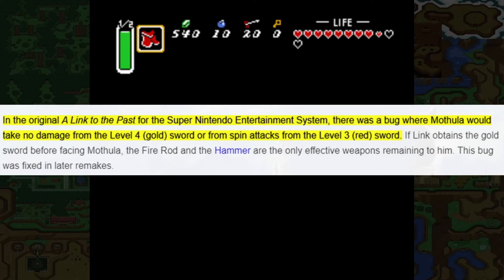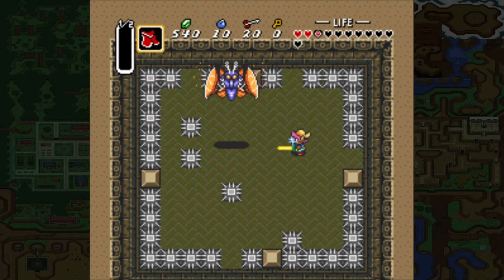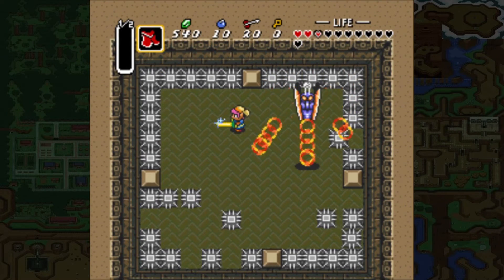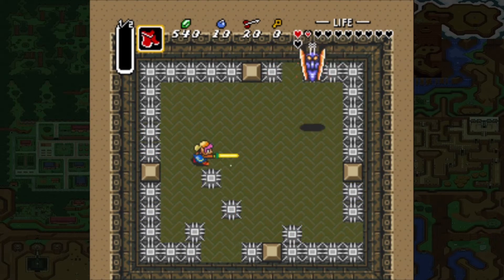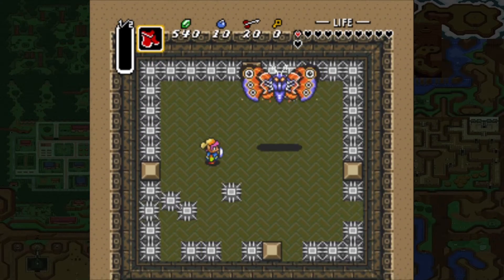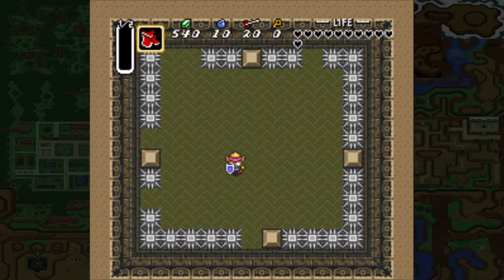Remember when I said we'd kill Mothula earlier for a reason? There's actually a bug in A Link to the Past where if you have the Gold Sword you can't do any damage to Mothula. This is footage of me actually figuring this out because I didn't know about it until recording this video — after running out of magic and couldn't cape anymore, wondering what was going on. As you can see, don't be like me — do Mothula with the Tempered Sword.